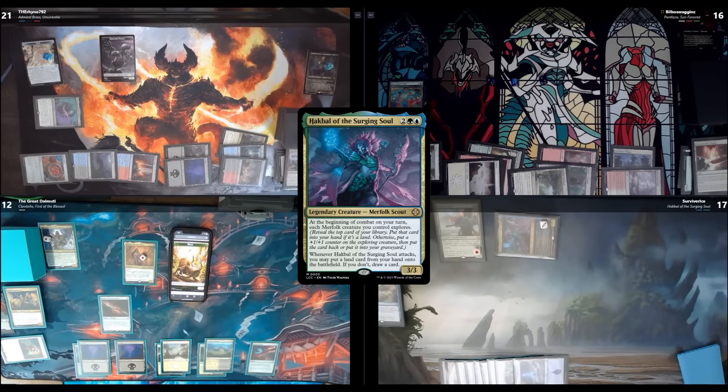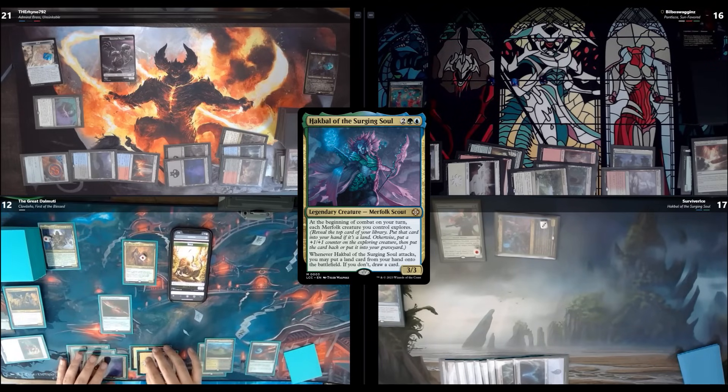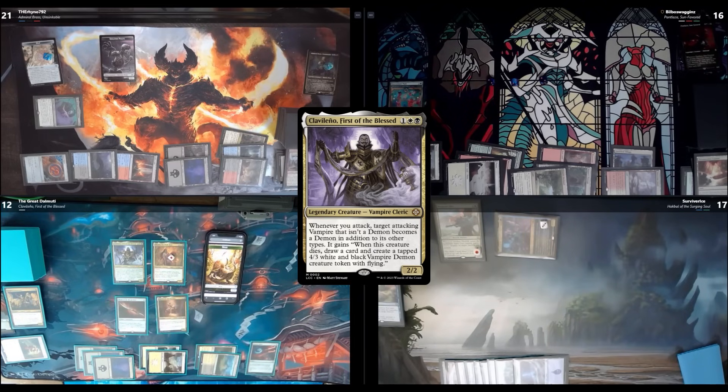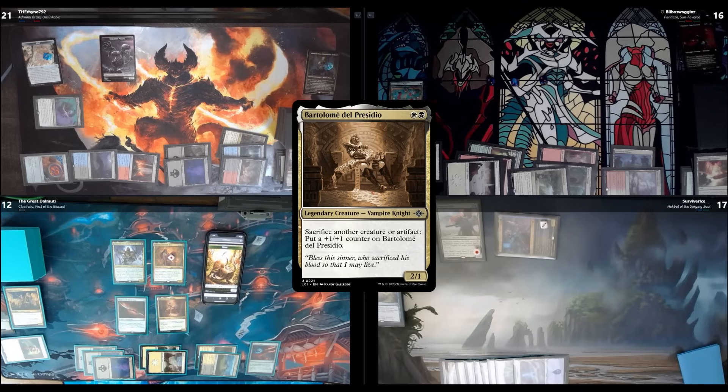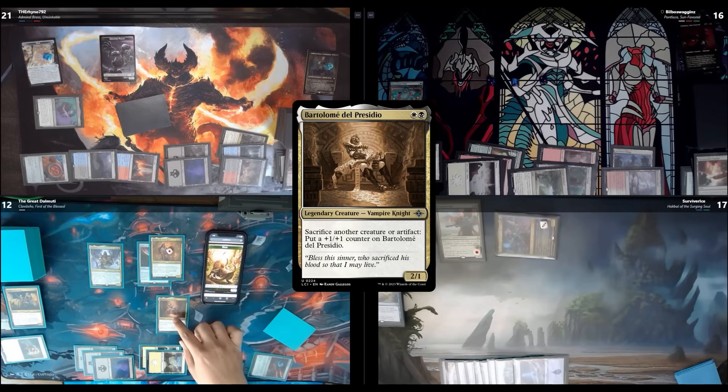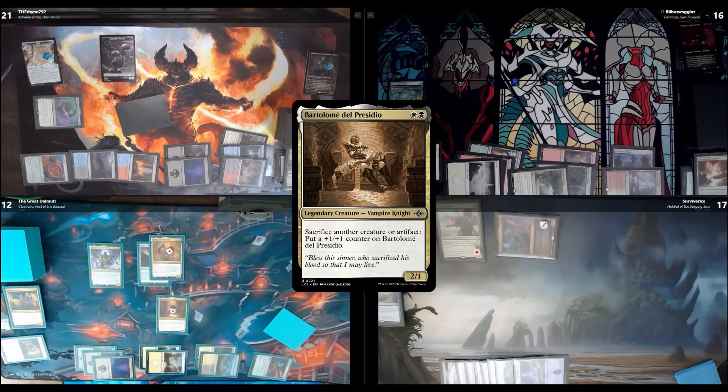I feel like we now have to target Stefan — he has the big boys and hopefully used his answers. Yeah, he did use Curse of the Swine. That was probably for the better since the Primal Titan was going to do serious damage. I recast my commander for 5, tap two to play Bartolome del Presidio, pay to equip Blade of the Bloodchief to Olinda, and sacrifice a boar to Bartolome — put a +1/+1 counter on him. Olinda also triggers and gets three +1/+1 counters from Blade and her ability. She's now a 5/5.